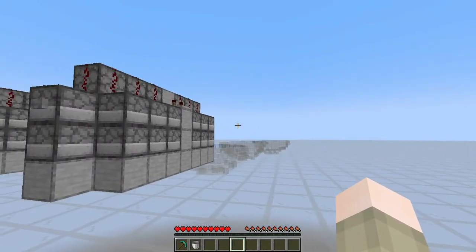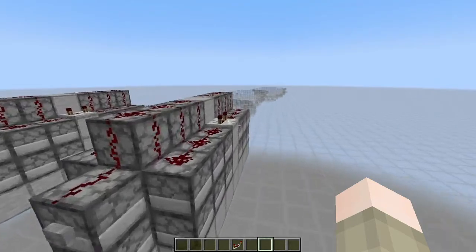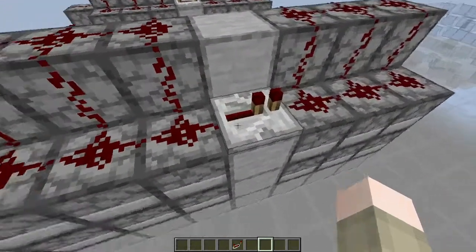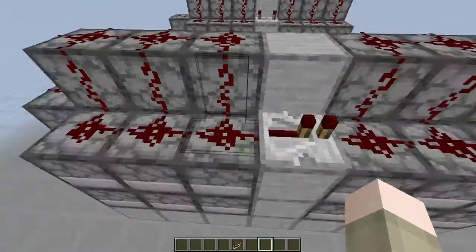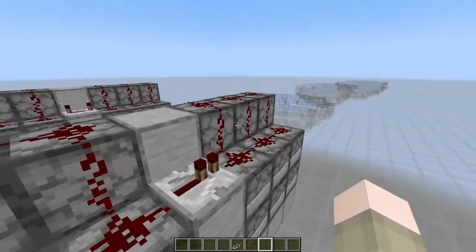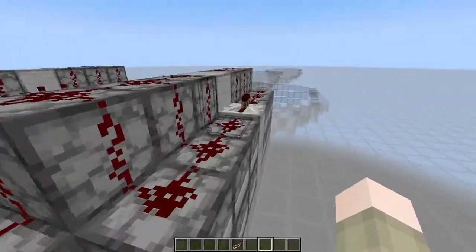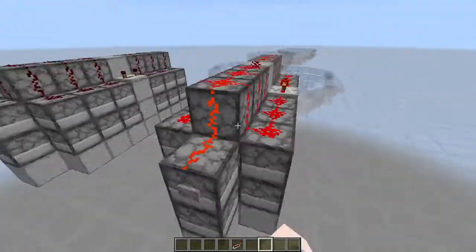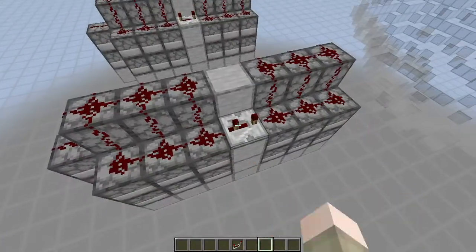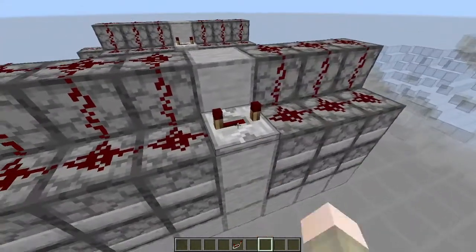So let's get into the upgrades and modifications for the cannon. I'll be talking about how to modify the range. The one repeater already on the cannon can be used to modify the range. The less ticks on the repeater — if it's all the way forward — the shorter it'll go. You can see here it goes really short. Push it back one and it'll go a little farther, back another and it'll go even farther. The farther you go back, the farther the range.